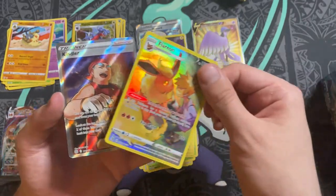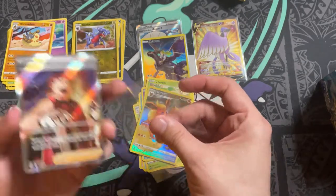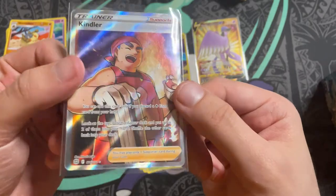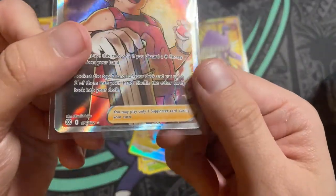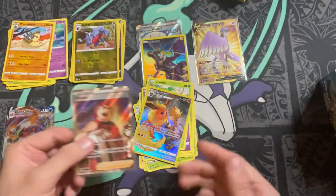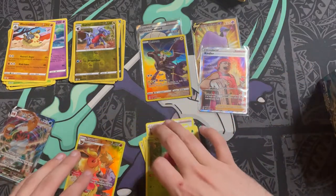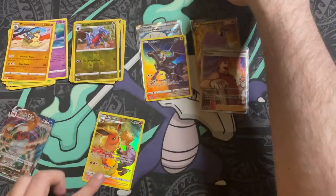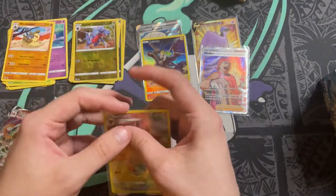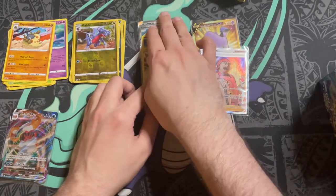And then wow — banger pack! We got Kindler, who's the meme trainer of the set, but that is a full art trainer. The Kindler was in the rest slot — this is a regular trainer, because Kindler does not have a character card in the Trainer Gallery, so he is just part of the regular full arts at number 170. And then we have a Flareon character card! One of the very nice ones — there's a Jolteon one and a Vaporeon one as well, and I think there's an Eevee one too.